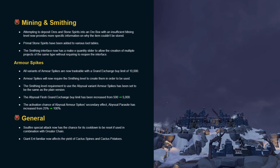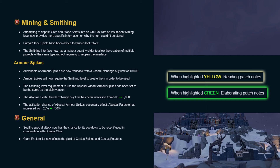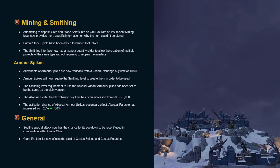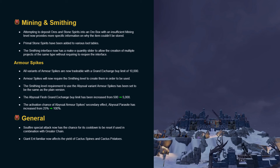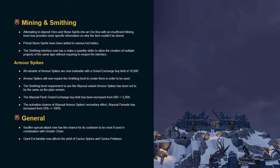Hello and welcome to my patch list rundown for the 12th of August. This week's update introduces some quality of life additions to mining and smithing, including armour spikes, as well as the ability to smith multiple items with a single input. Without further ado, let's get right into it.